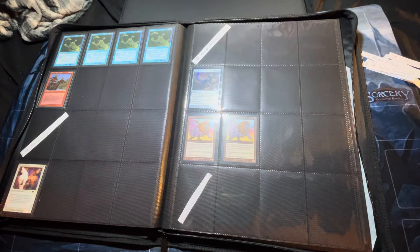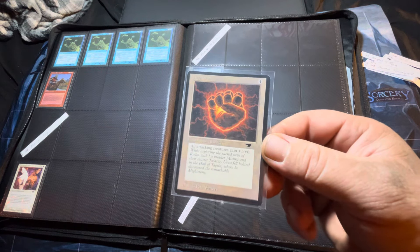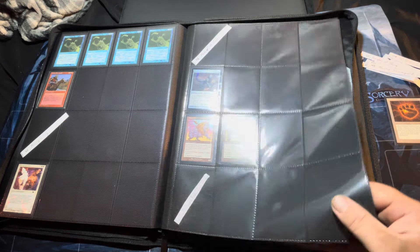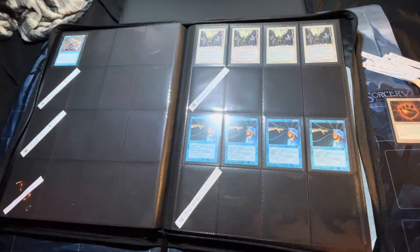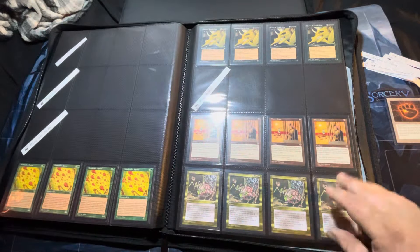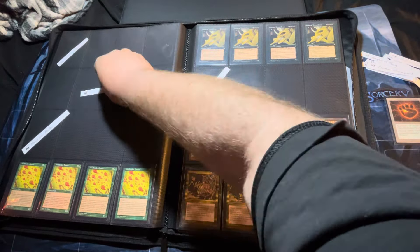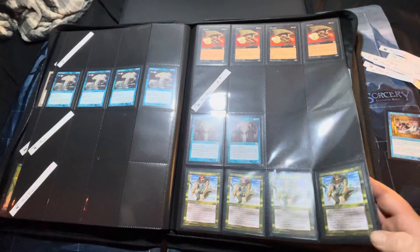I'll set book one over here and get book two. Open that up for our Hidden Path — that's not on page one this time. There we are, Hidden Path right there. Slide that out, slide that path in. And we've got Infernal Tribute — there we are, Infernal Tribute. Yes sir.